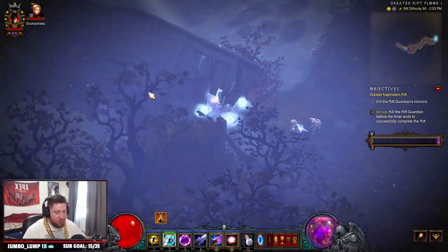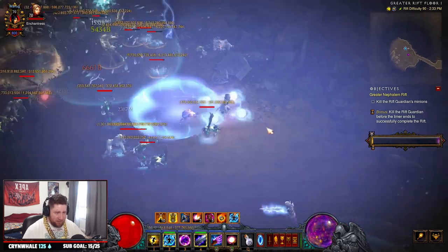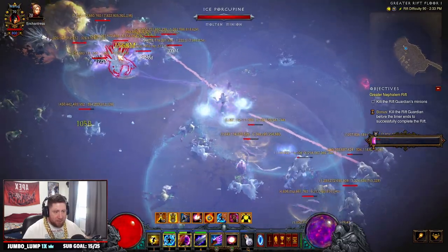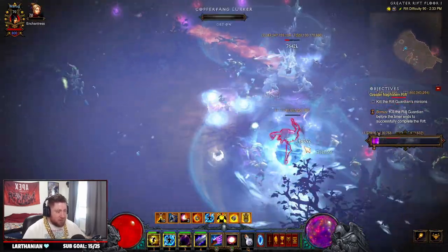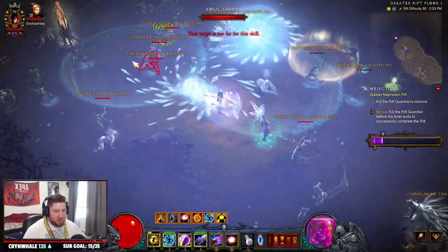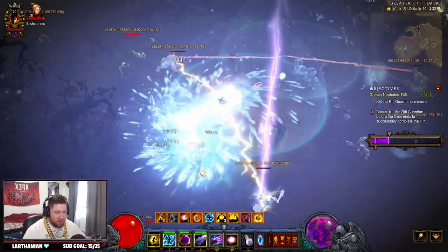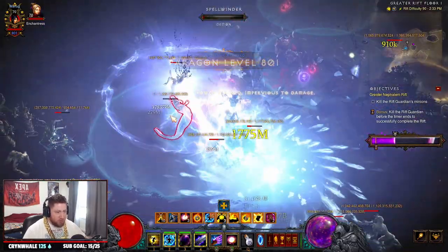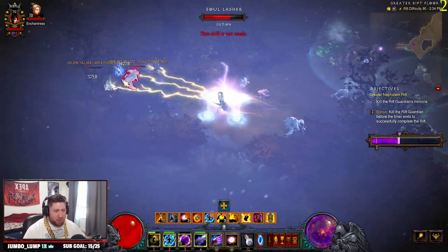How this build works: you want to make sure you've always popped Storm Armor and Magic Weapon. You teleport around and cast all your spells to get some Slow Time, which deals a lot of damage. We have Black Hole to kind of group them up. Then you shoot off Arcane Orb with the four stacks orbiting around you to deal a ton of damage. When you're shooting the frozen orbs, you shoot four of them at a time and just decimate the entire lobby.